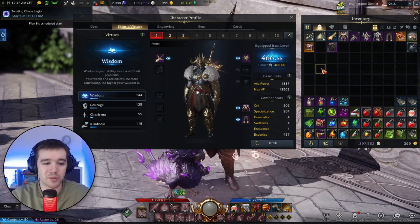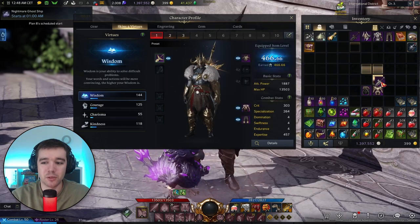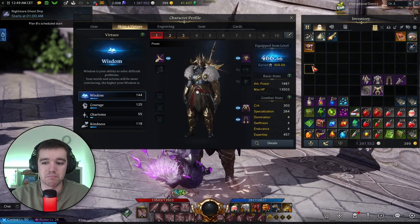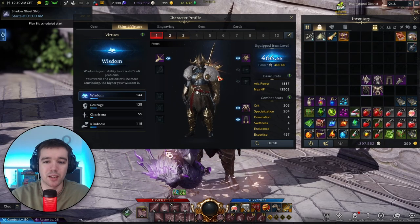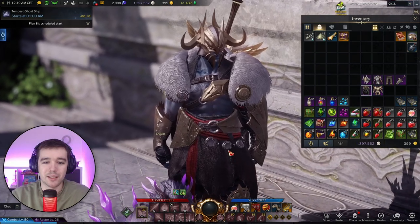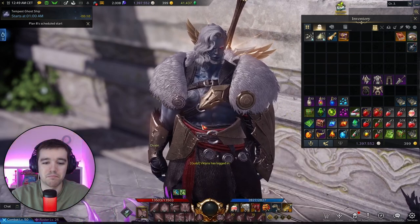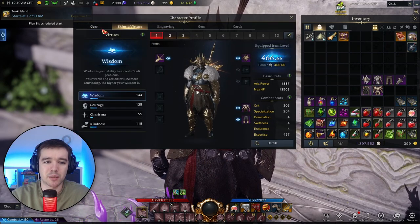Remember, these stats are only for rapport — for when you talk with NPCs, give them gifts, and so on. Some NPCs require a certain amount of wisdom or courage before you can interact with them. So now I have my platinum skin for my paladin, my lawmaker skin I can give to my warrior, and my new Auroc skin which looks so cool.